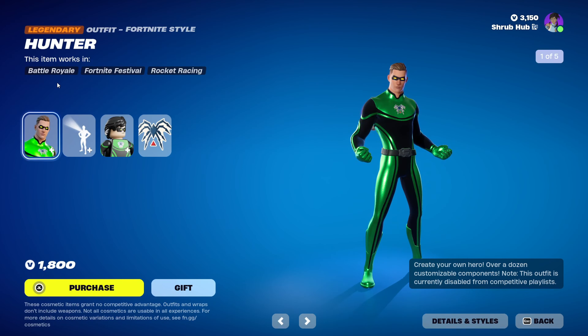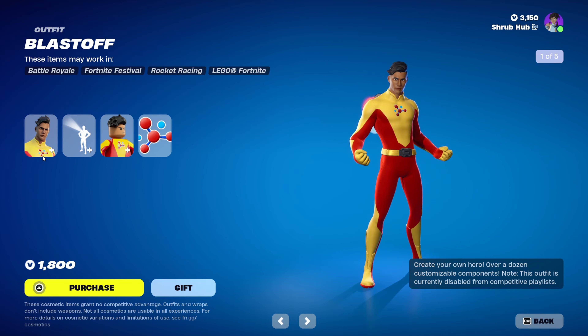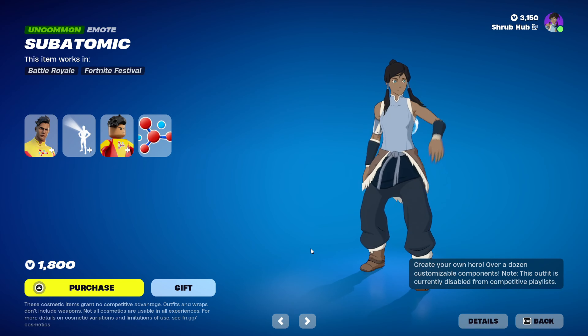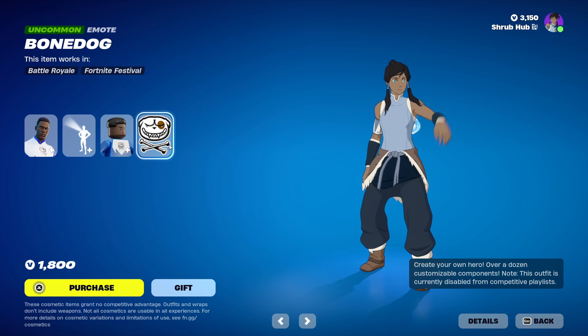Then we have Hunter here from chapter 2 — this is his letter style, and he comes with the Mighty Spider emoticon. If you're wondering, the male skins are the exact same. Then we have Blast Off here from chapter 2 — this is his letter style, and he comes with the Subtonic emoticon. And Hypersonic here from chapter 2 — this is his letter style, and he comes with the Bone Dog emoticon.